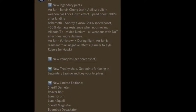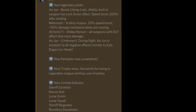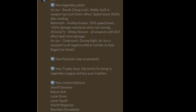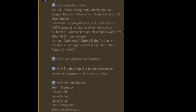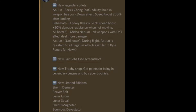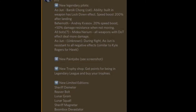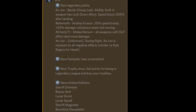Let's go through these from top to bottom. The first one is a legendary pilot called Barsig Chong - I'm not sure whether I pronounce that correctly. His ability is pretty crazy: the built-in weapon for the Aochun has a lockdown effect, and the speed boost gets a 200% boost after landing. That's crazy - I think that might be even better than the Lee legendary pilot that gives anti-stealth when using your ability.